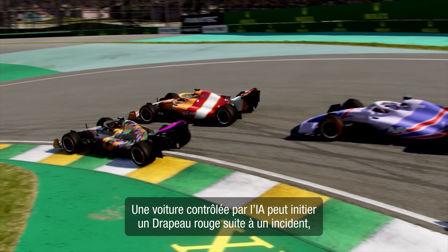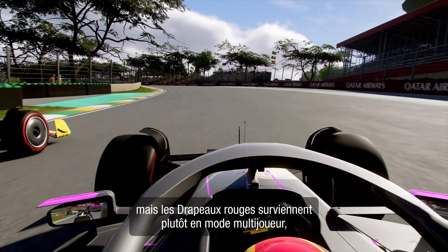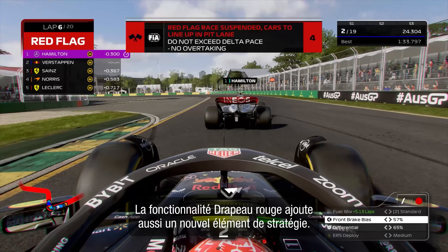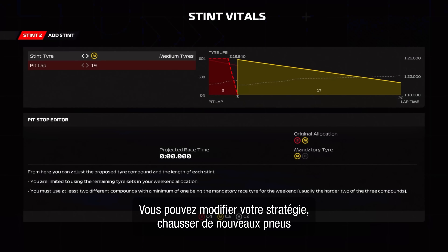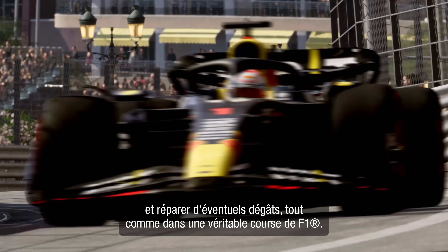AI cars can initiate red flags as a result of racing incidents, but they're more likely during a multiplayer event when users are racing wheel to wheel. The new red flag feature also adds a new strategy element to race day. Under a red flag, you're allowed to adjust your race strategy, fit new tyres, and repair some damage, just like in real F1 races.